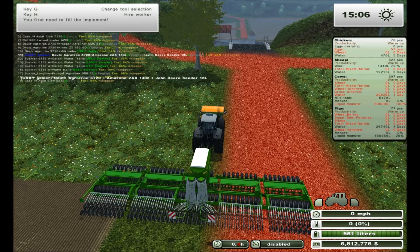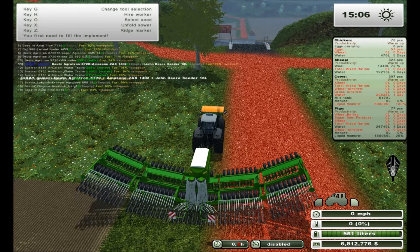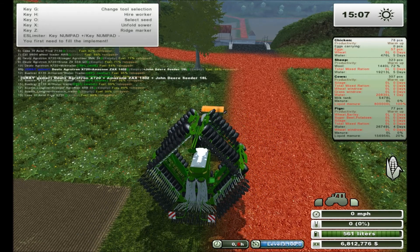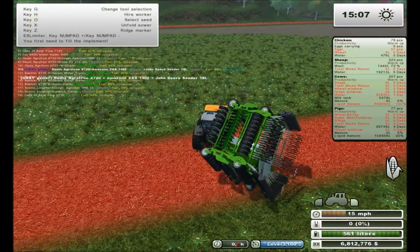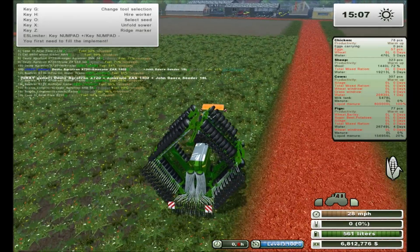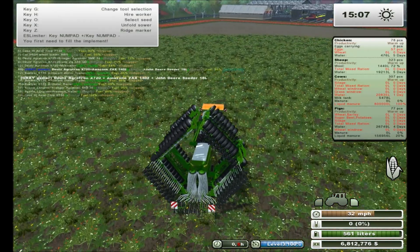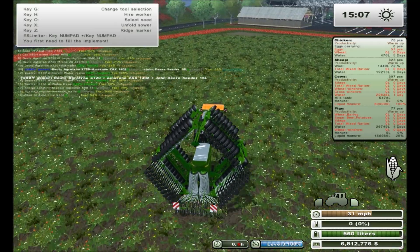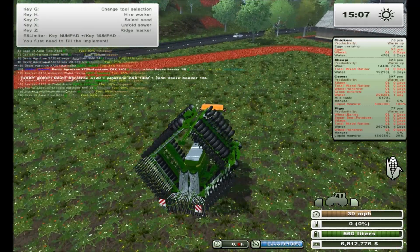Okay, where are we at — we're going down, that's where we're going. We're going down to our corn, so let me switch over to corn before I forget. There we go, now let's roll. I'm going to get my plow out and we're going to work this field over and get it open up for crops as well.